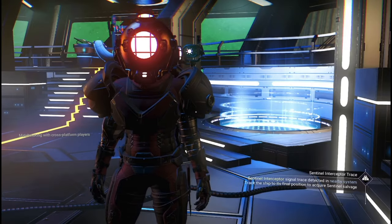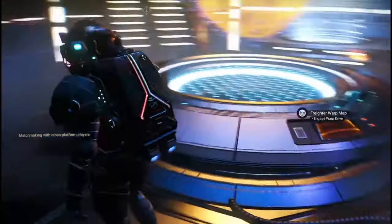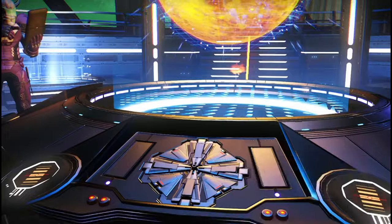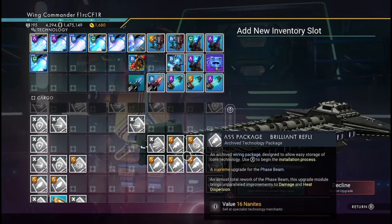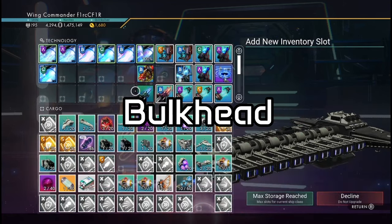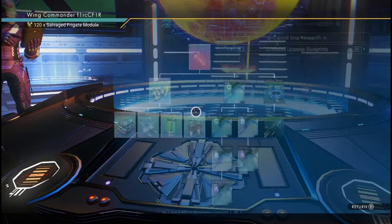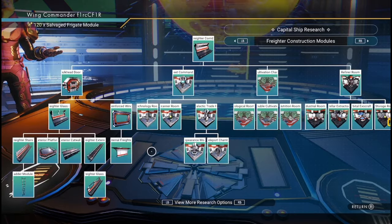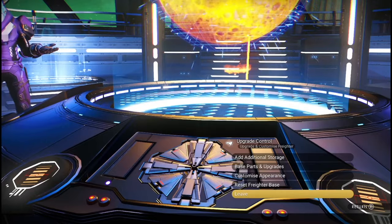Let's have a look around all the modules. This is your main console - like your main deck where the captain is. This is the upgrade control. I'm going to show you where to get everything. You can see the A, B, and C modules at the top of your freighter modules. You get extra modules by doing derelict freighters. I'll show you how to get the expandable freighter modules and where to get them - there are two places.